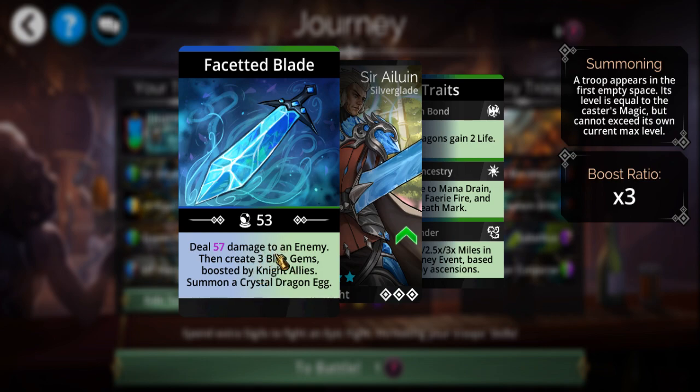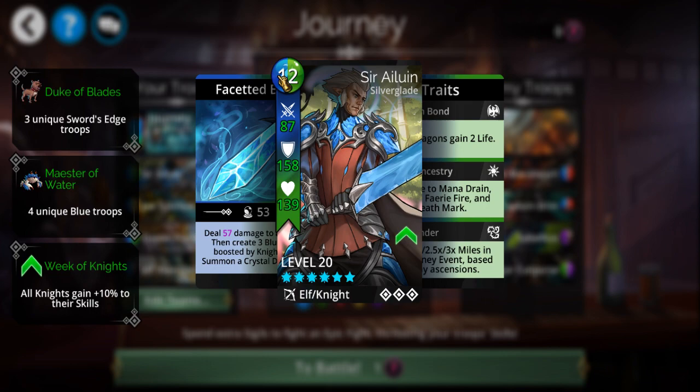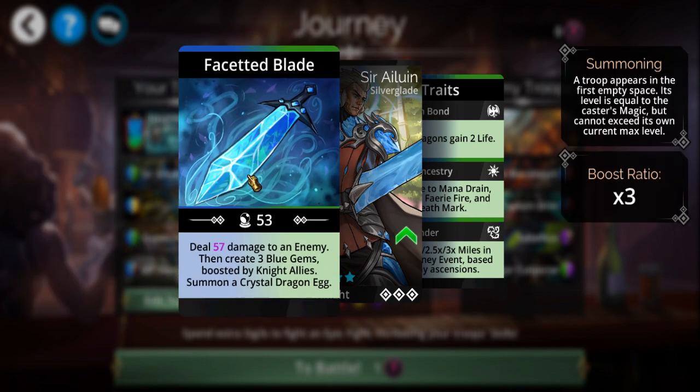If my math is right, it should create either 12 or 15 blue gems every time he casts this. And since he himself is also blue, it'll loop back into himself, so you can theoretically keep looping this over and over.